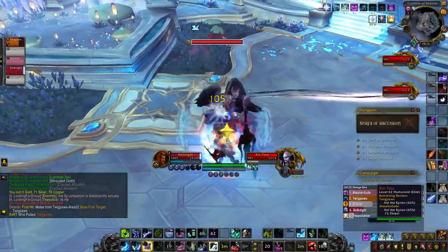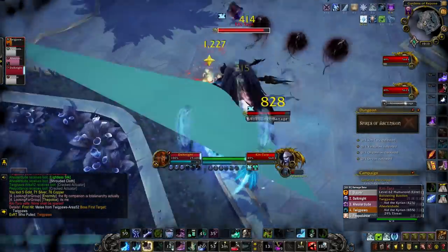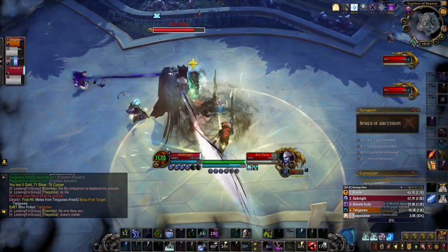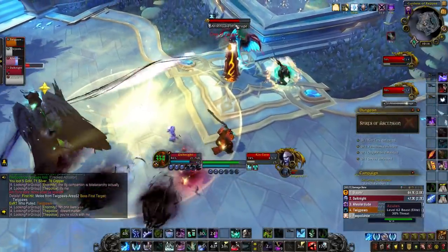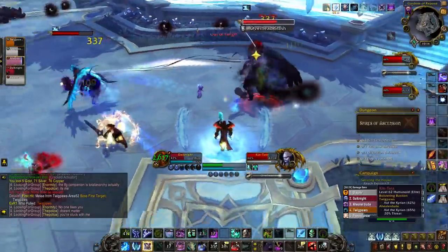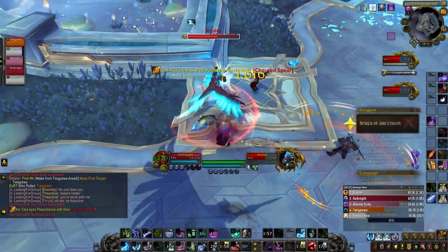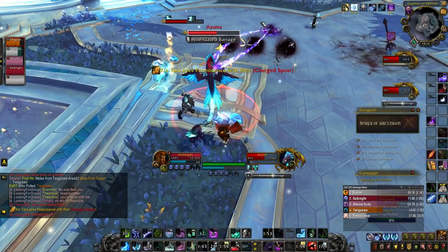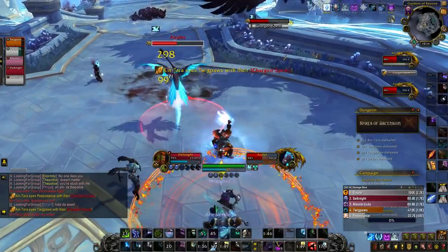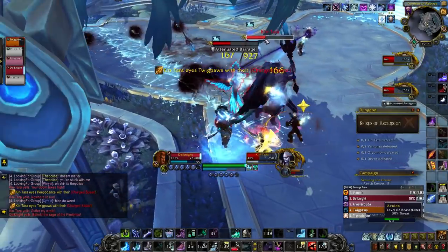The first boss is Kintara. Kintara and her pet Azules are bound together with a health link, so they both share health. They're linked with a beam, and as a melee you don't want to stand between Kintara and Azules because the beam applies a damage over time. Kintara also does a frontal on the tank — make sure as a melee that you're not in front of it, otherwise Overhead Slash is going to do a lot of group damage. From time to time, Kintara will take to the air, flying around and throwing a charged spear at random allies. Azules will fly from one corner of the map to another and spray a frontal which can be avoided. Just make sure you don't stand in front of him, because if you get hit by all the missiles at the same time, that's most likely going to be a one-shot. This fight has quite a bit of movement, so for any casters with multi-dot capabilities, this is going to be your favorite fight.